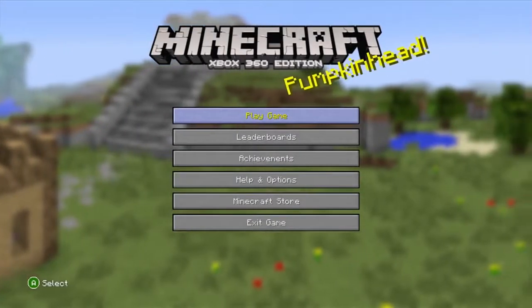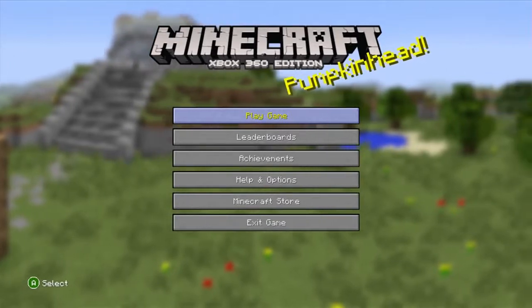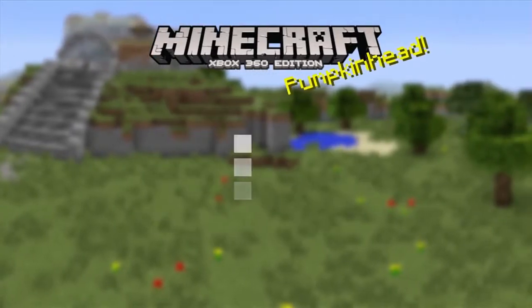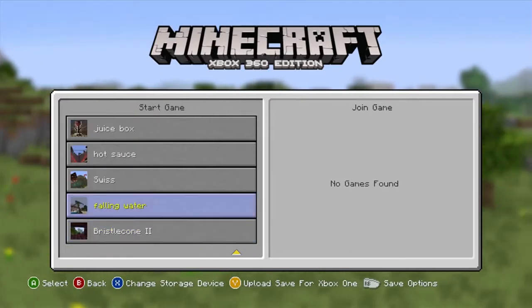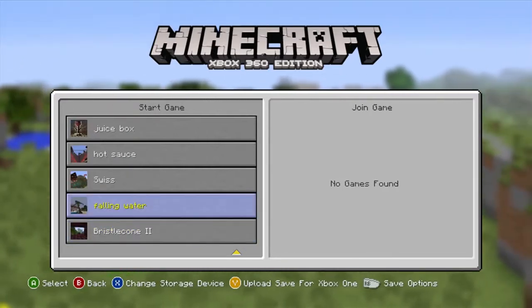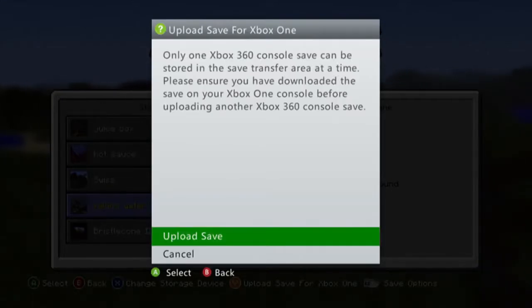On Xbox 360, launch Minecraft under the profile that contains the world you'd like to export. Then hit Play Game and select the save location. Select the world you want to upload and press Y, select Upload Save, and wait for the save transfer to complete.